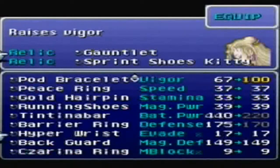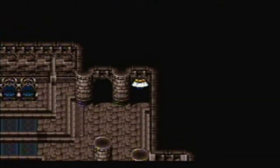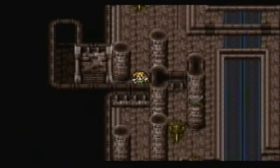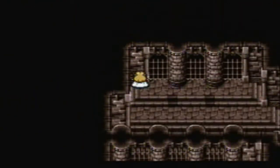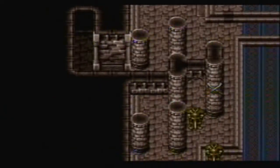The Blizzard Orb is a relic that only Umaro could equip. The Gold Hairpin again decreases MP cost. That other entrance was the only way in. There is a slightly hidden chest along the south wall, if I remember correctly. You just have to go back around outside to get in there — not hard.